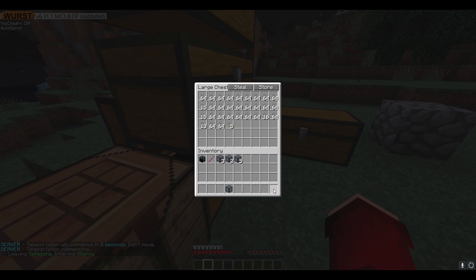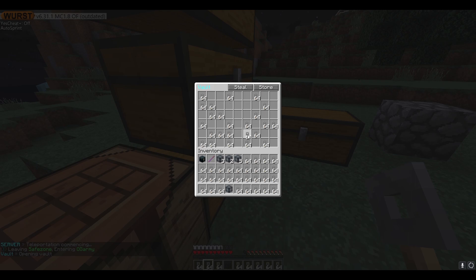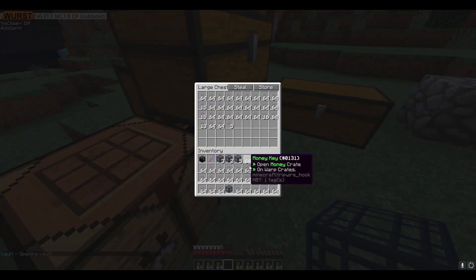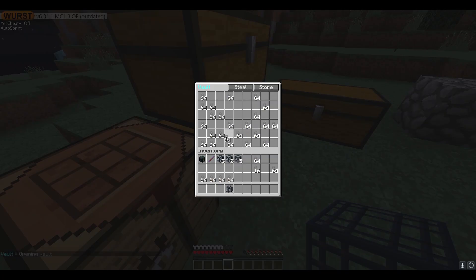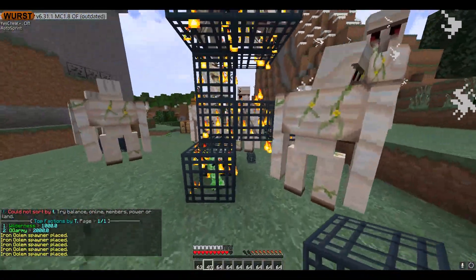I've made a base which you can come to by doing slash join OG Army, then slash F home, and you'll be teleported here. I've got all sorts of spawners, crate keys, diamond blocks, vouchers — whatever you need. You guys can come and leave stuff here for other people as well.